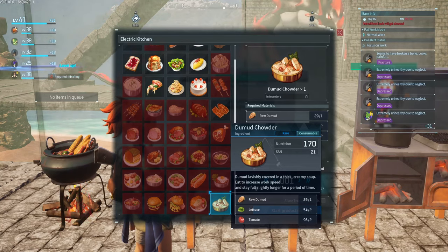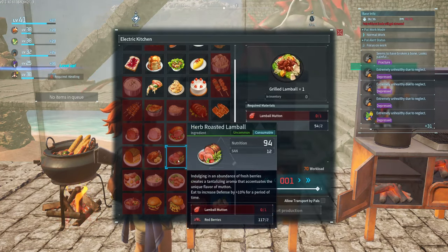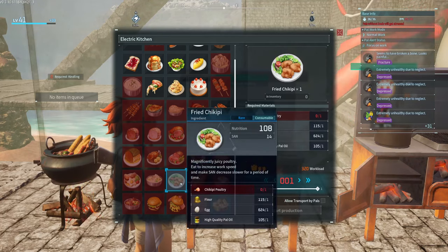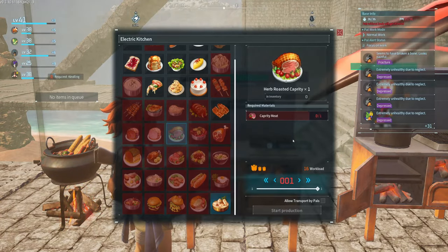You should save the lettuce for this food specifically. The Grilled Lamble or Herb Lamble is good — I prefer the Grilled Lamble because it's also very good for uses of lettuce, as is the fried chickpea. So that's five pals for the eastern islands: Elk, Capriti, Lamble, Rush Ore, and Chickpea.